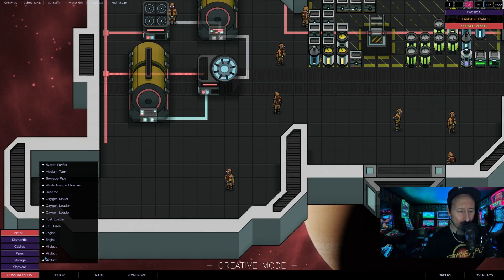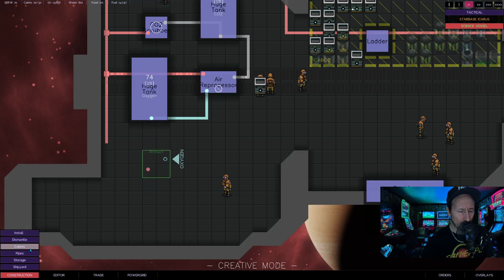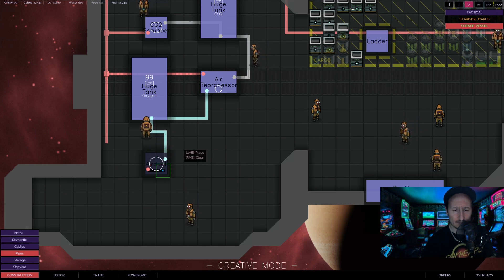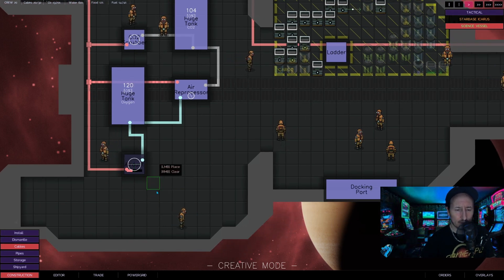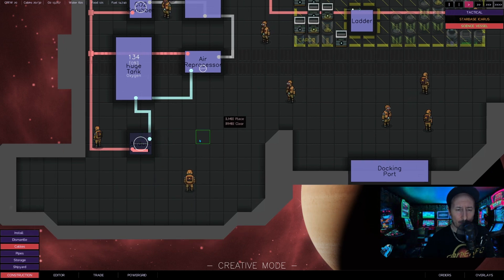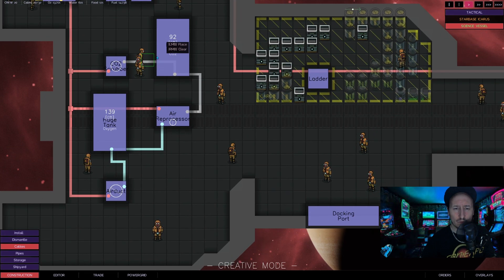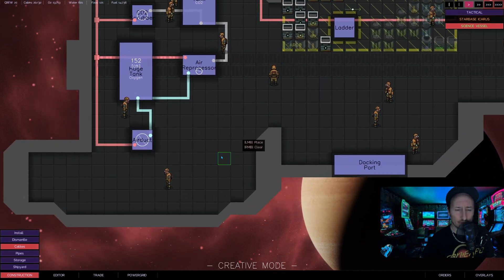Then if you'd like, you can add yourself an air duct, run your piping from there into the air duct, make sure it has power, and then you're able to basically create oxygen without needing to buy more CO2 containers.